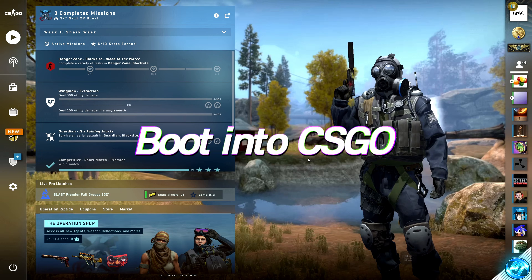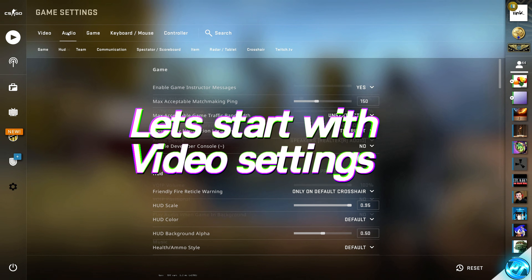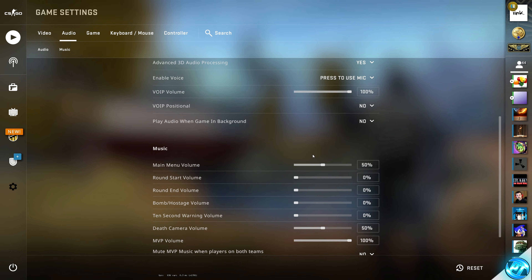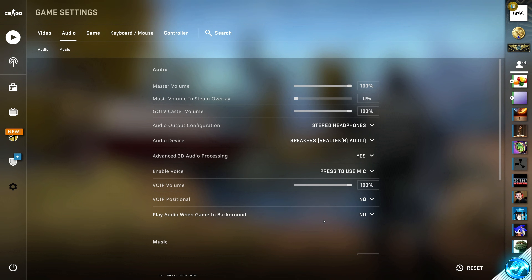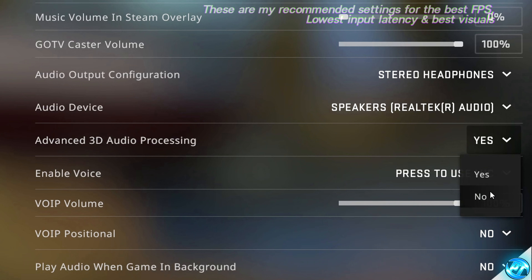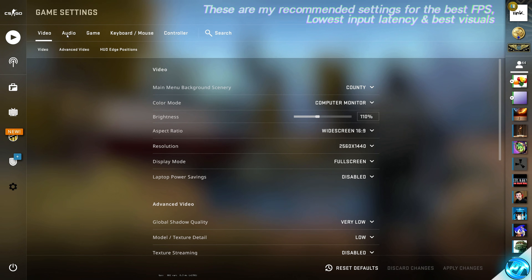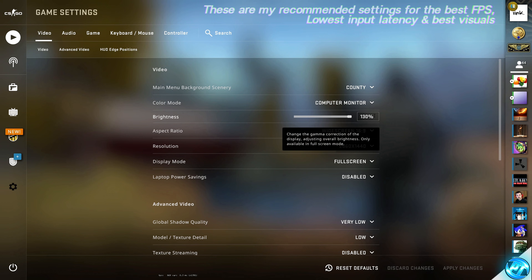Boot into the game. Once inside, go to the settings menu and go through your video options. You may also want to turn off in-game music overlays. I would recommend disabling the advanced 3D audio processing — it doesn't sound great and you'll see a slight performance improvement. In the video section, I recommend a brightness of 130. Aspect ratio and resolution are personal preference, but ensure display mode is set to full screen in every case, as this minimizes input latency and improves performance.